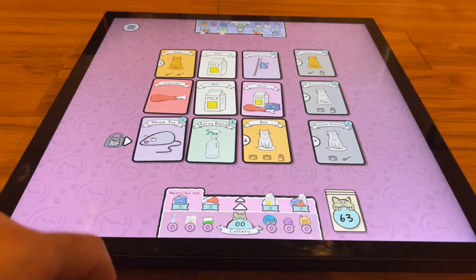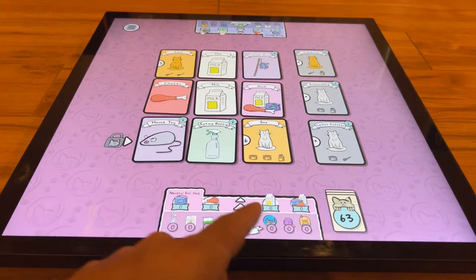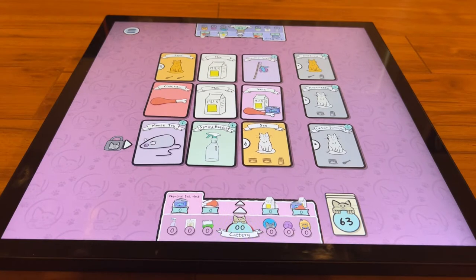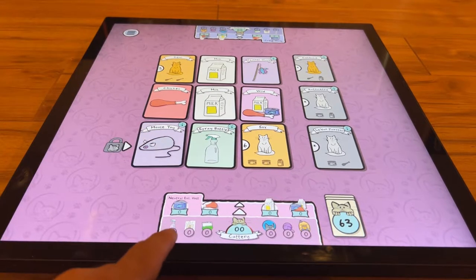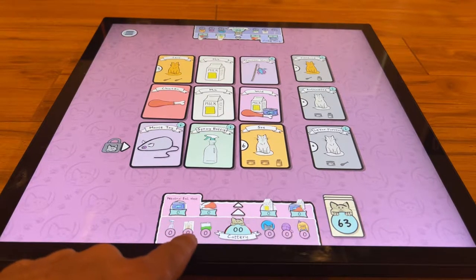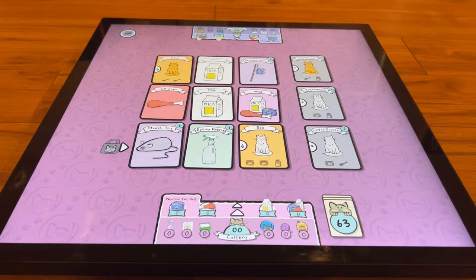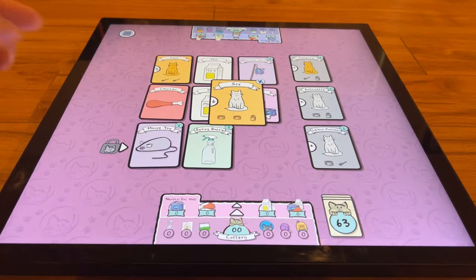Here we are with the set of cards. For those who haven't played Cat Lady before, this game is really charming and done really well on the Last GameBoard. You can see your player drawer here — there's another one for the other player. Basically you're trying to get the most points before the deck runs out. There are 63 cat cards left, and you're trying to have the most points when that ends. In your player drawer you've got tuna, chicken, milk, wild cards, lost cat cards, spray bottle, catnip, toys, and costumes.